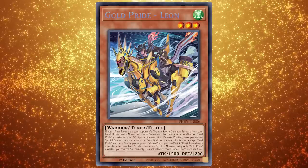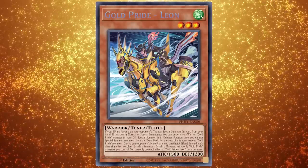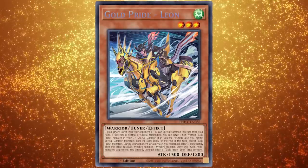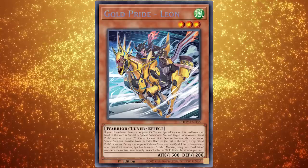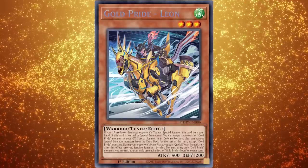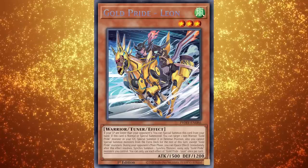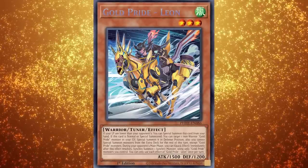A key element of this theme is that the monster cards power up if you have lower life points than your opponent. When this condition is met, your main deck monsters can special summon themselves from your hand for free, while your extra deck monsters get bonus destructive effects. This is a really cool mechanic that can be triggered by paying life points yourself, or perhaps by your opponent dealing damage on their turn 1 while they're comboing off.